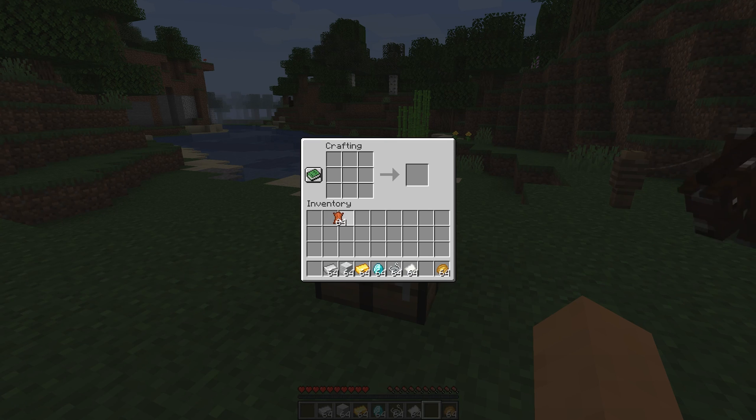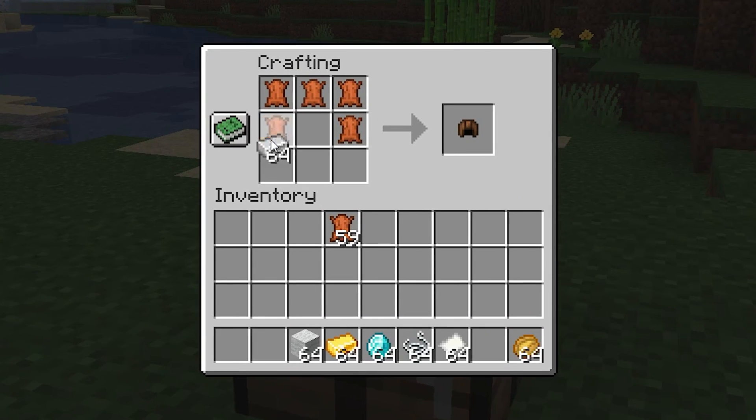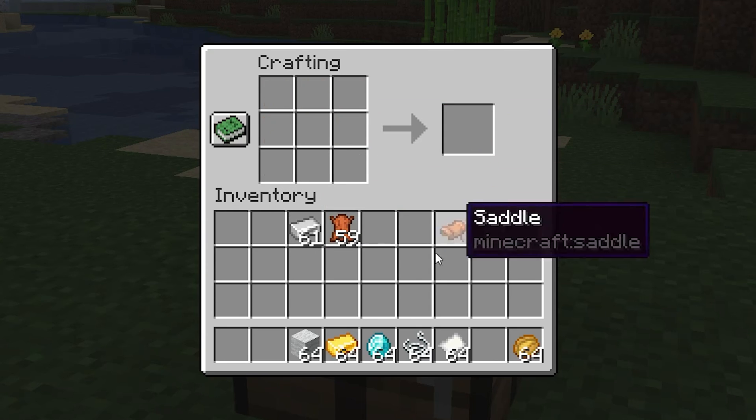Using this data pack, I now have recipes for all of these things, such as the saddle itself, which is going to be leather up top and then iron ingots right here. One Minecraft saddle.